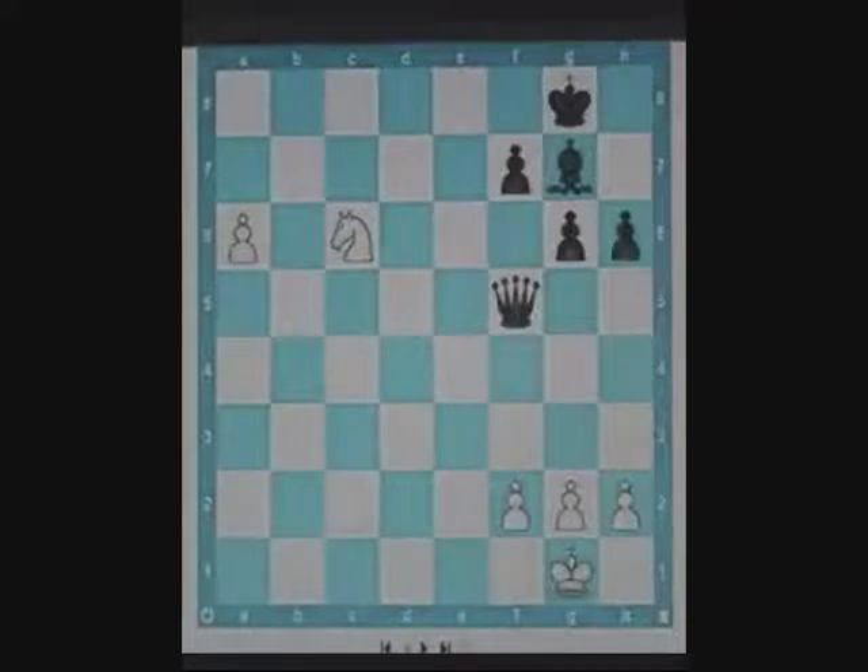Have a look at this position. It's white to play. Black has a queen and a bishop, while white just has a knight and a passed pawn. Black also threatens queen b1 checkmate. What can white do? White simply plays knight e7 check and wins the black queen.